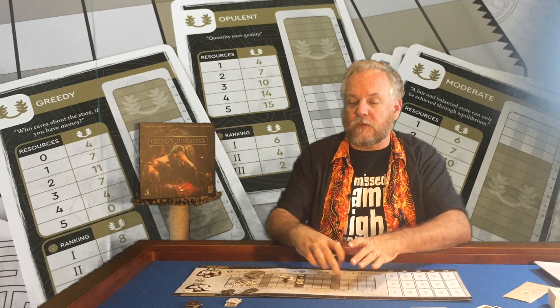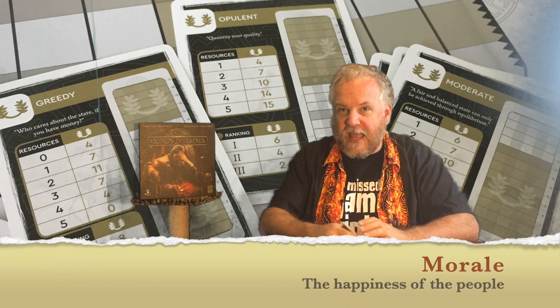There are six different secret objective cards in the game, and they get used every time you play. They give you different goals you are trying to achieve, all relating to what I'll be calling the resource market. This is a sliding scale where the five different resources of the kingdom fluctuate as different dilemmas arise and solutions are voted on. In addition to wanting the sliders in certain positions, each objective card tells you how many victory points you're awarded at end of game if you have more leftover unspent money than anyone else. There's a first, second, and third place award, and they're different for each objective card — first place is always the best, but the player who gets it may not earn as many points as someone else, depending on which objectives are in play.